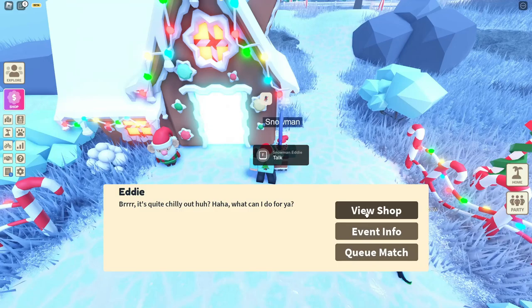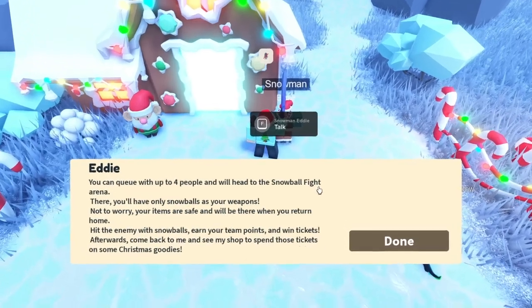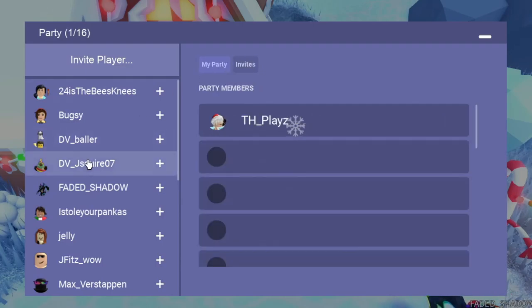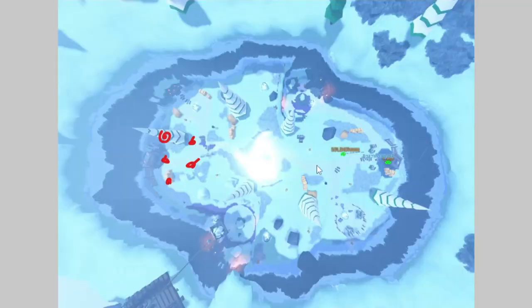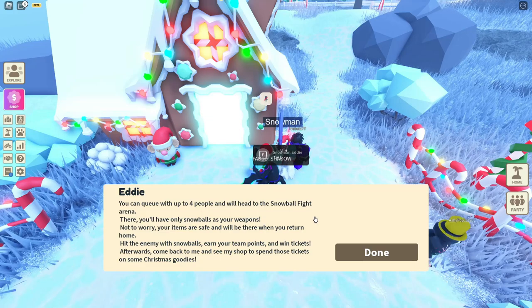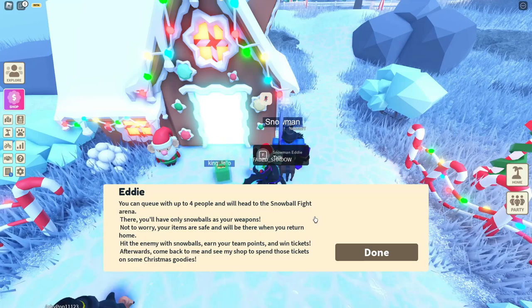You might be wondering what the queue match is. If you click event info it tells you all about it. You can queue up with four other people. They added a party system similar to Bedwars, so you can invite anyone in the lobby to queue with you. Basically there are ten people in the match — five on each side — and it's a snowball fight. You go around collecting presents to get boosts, which usually last around 15 seconds but can be longer, like speed boosts and other effects.